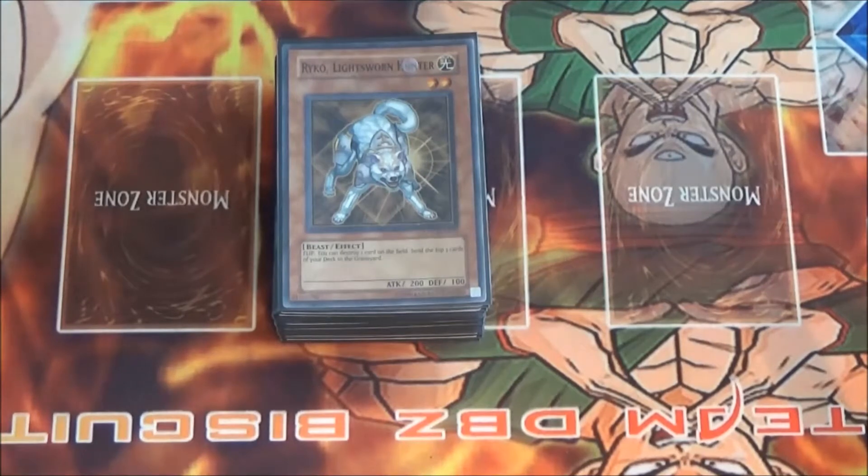Hey guys, it's Rob from Team DBZ Biscuit here again with another deck profile. Today we're profiling a combination of probably two of the greatest milling decks ever. We're crossbreeding Lightsworn with Burning Abyss. Sounds like a risky endeavor but it's a lot of fun to play with.